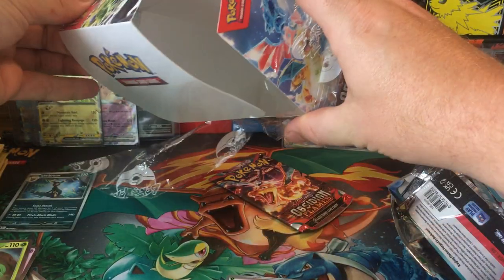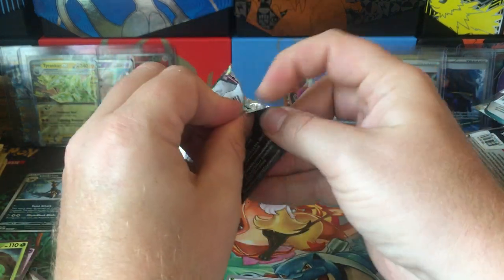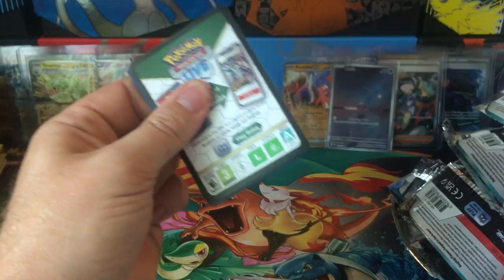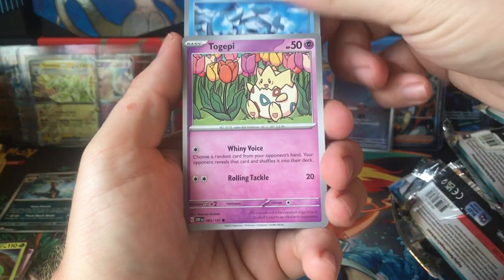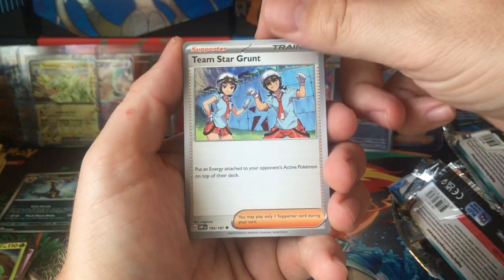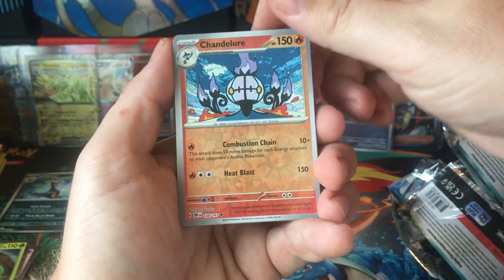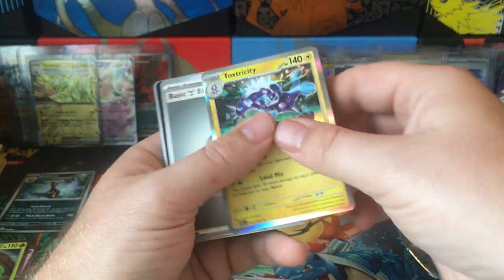Always check behind this — I remember there was one time I actually did leave a pack back there and found it. Sometimes you leave a pack back there. Cryogonal, Toegope, Bonsley, Olive, Team Star Grunt, Altaria, Mawile. Chandelure Reverse, Phantomp Reverse, and Toxtricity. Nope.